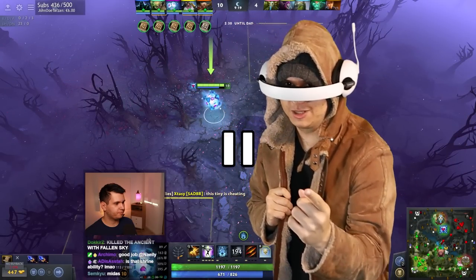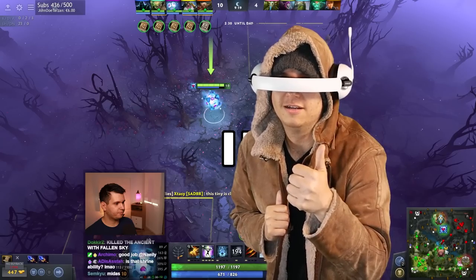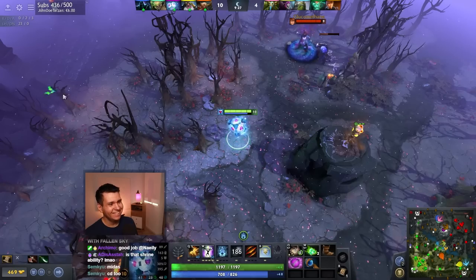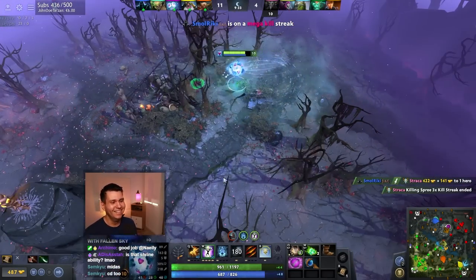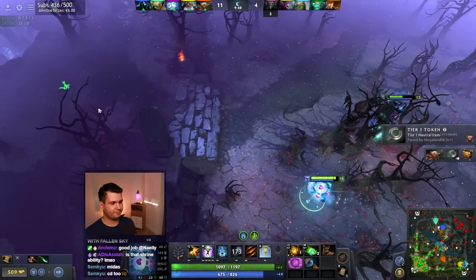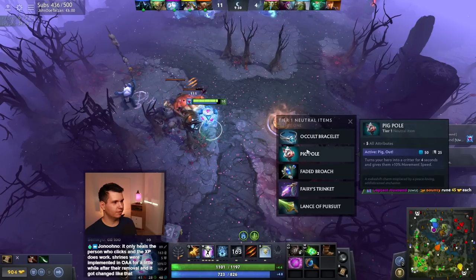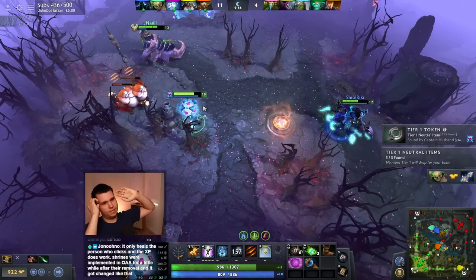I am bombing from the future, and I'm here to tell you, you need to save the planet! And the only way you can do it is by leaving a like on the video. This Tiny's cheating — oh my God, that's a tanky Tiny. I gotta get some creeps. Bounty rune is good, and we'll work towards our Aghanim Scepter.